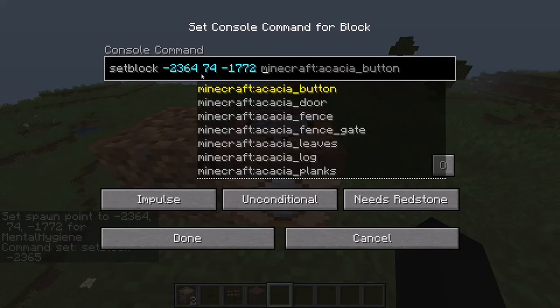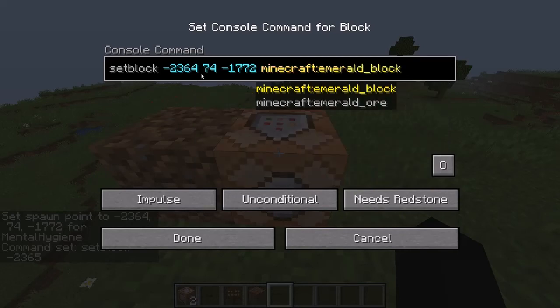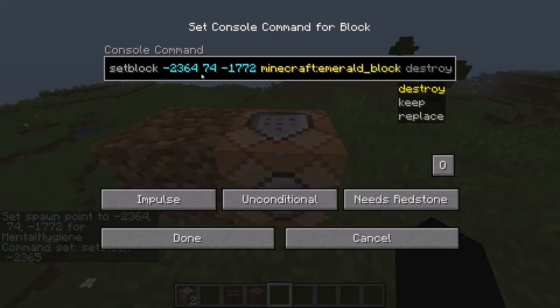And you're going to choose what block. Now, maybe instead of the diamond one, I might just do emerald, so you can do the minecraft: prefix — or you really don't have to — emerald_block, just like that.